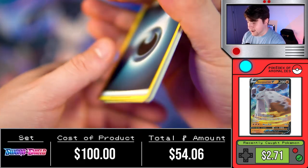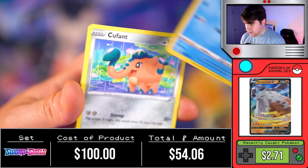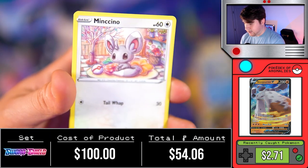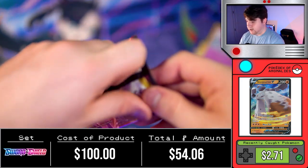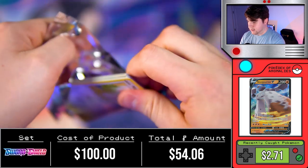Second to last pack. Energy, Thwacky, Pokémon Catcher, Drizzile, Cufant, Ball Guy, Salandit, Ponyta, Minccino, Yamper, followed by Grapploct and Stonjourner. Let's go ahead and follow it up with the last pack, guys.